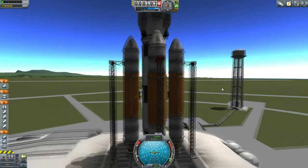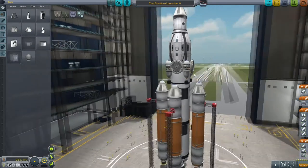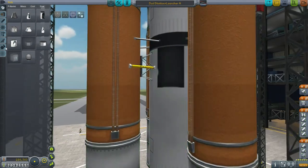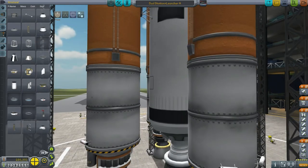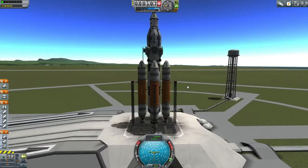I think I need more struts on the boosters — they wiggled just now. Okay, let's not take any chances. Let me recover the vessel. One benefit to putting the launch clamps on the boosters is that you do get to see whether things are too loose. So I'm going to add struts. It looked a little bit more stable this time.